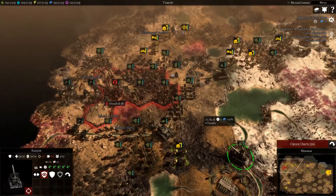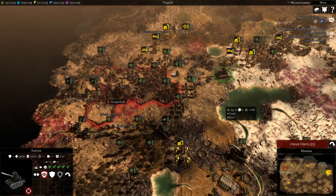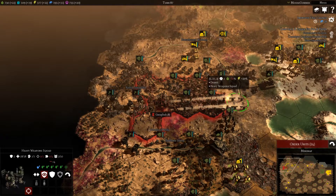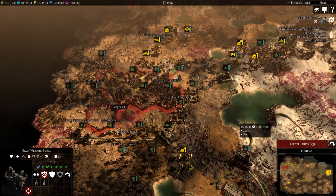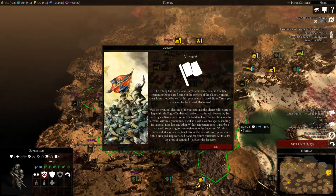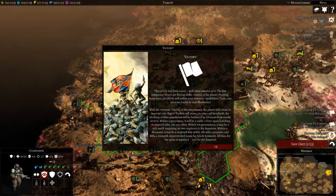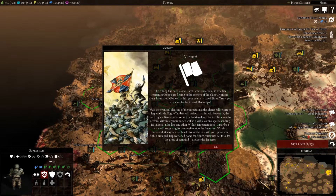More effective than the Basilisk. I would have liked to have seen the tank in a more upgraded form too, but it is what it is. I think with these two heavy weapon teams, this is pretty much a done deal. Bye-bye. We got victory! The colony has been saved. What remains of it — the few remaining Xenos are fleeing to the corners of the planet. Hunting them down should be well within the veterans' capabilities. Truly, you are a war leader to rival whoever that person is.